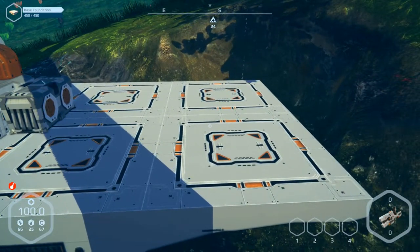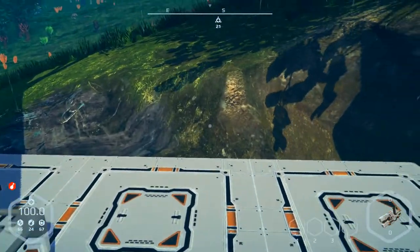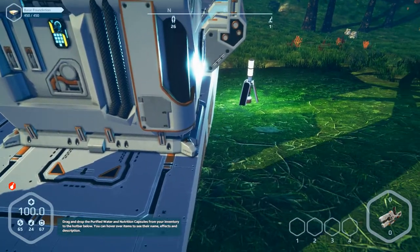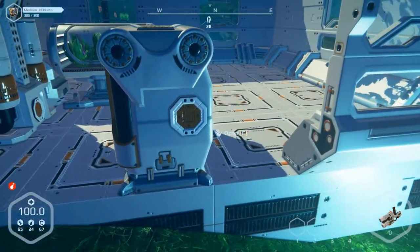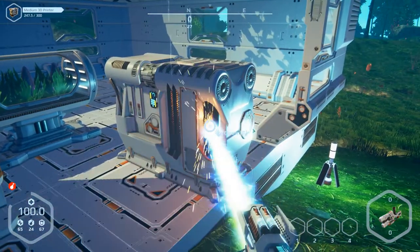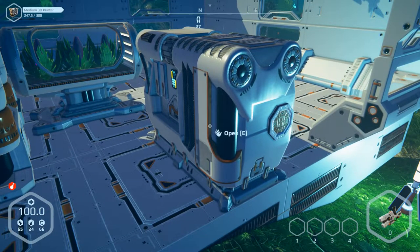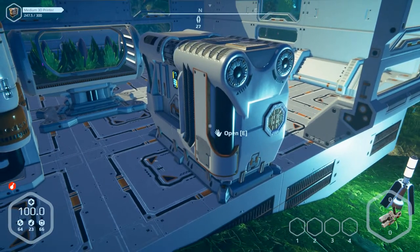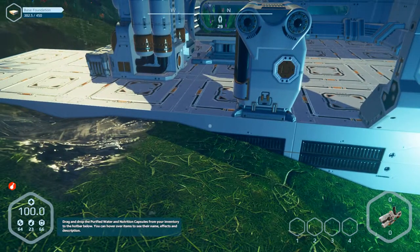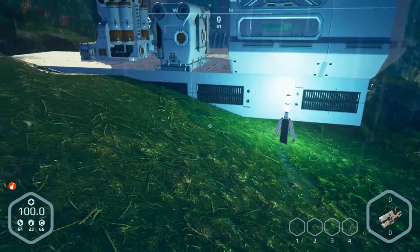Now we've got this foundation and we want to build the walls around here. But we've got the problem that this 3D printer is at the corner here and so we have to move it. But I think you can't move it — you have to destroy it. So is this the right way to destroy this 3D printer, or is it better to build another foundation?